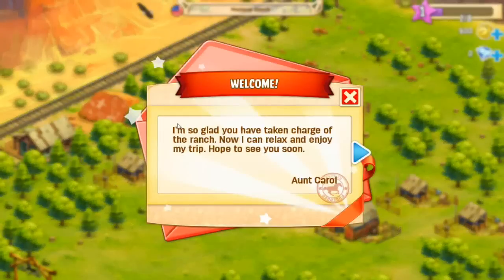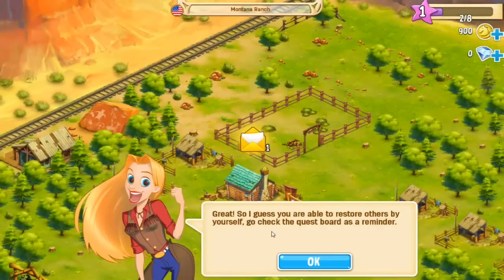Alright, we've got some messages. 'I'm so glad you've taken charge of the ranch — now I can relax and enjoy my trip. Hope to see you soon.' Jeez Aunt Carol, if this is like where you live, I hope she's okay. 'Great, so you were able to restore others by yourself. Go to the quest board as a reminder.'